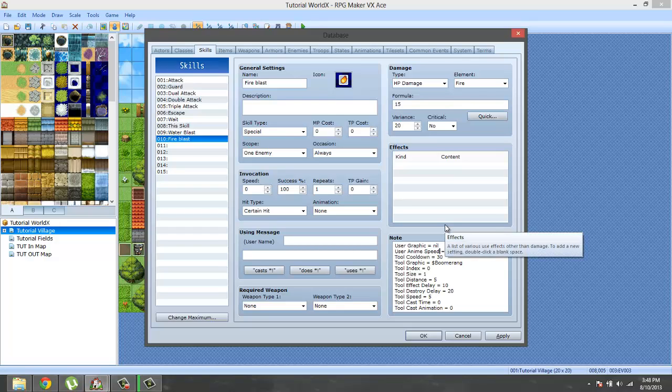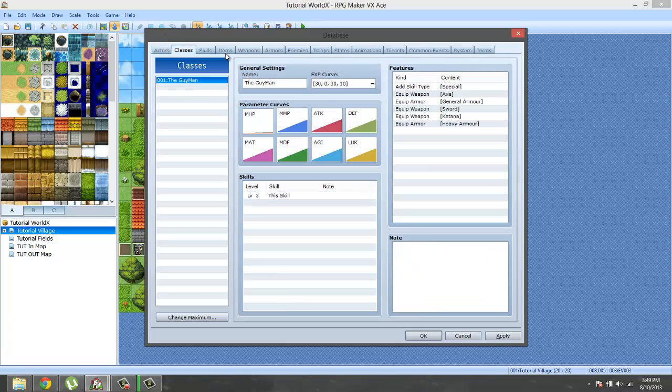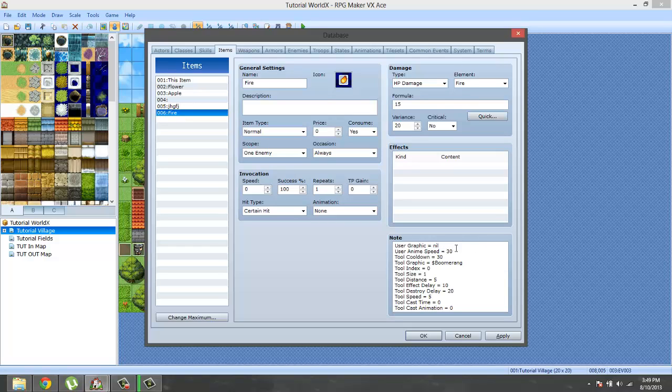User graphics — definitely want to set that to nil. User animation speed — I'm going to go ahead and leave that to zero. The cooldown I'm going to make 10. Actually, let me think about this. Zero would make it almost instant. I know the perfect number — let's make this 15. The animation speed and the cooldown speed are now in sync.